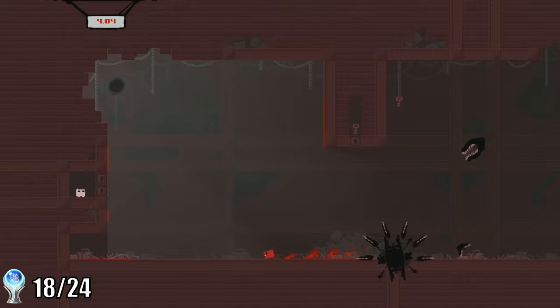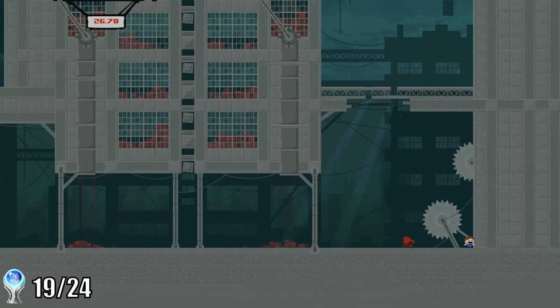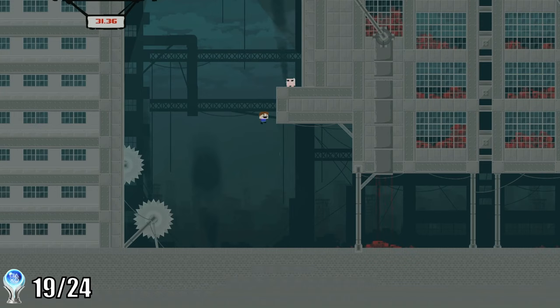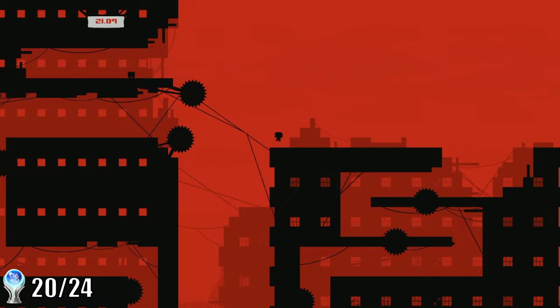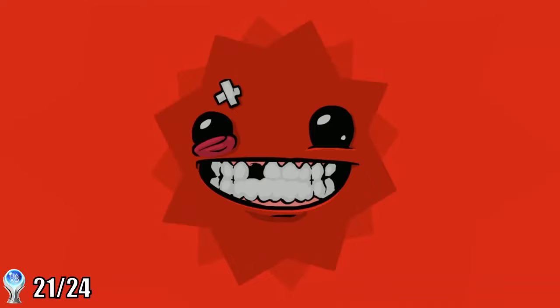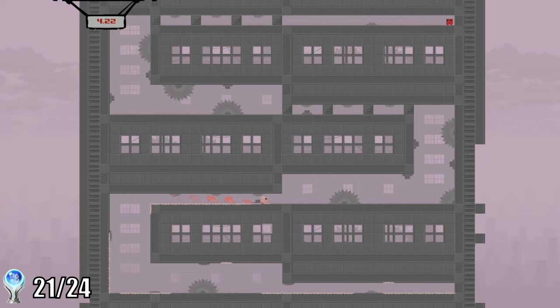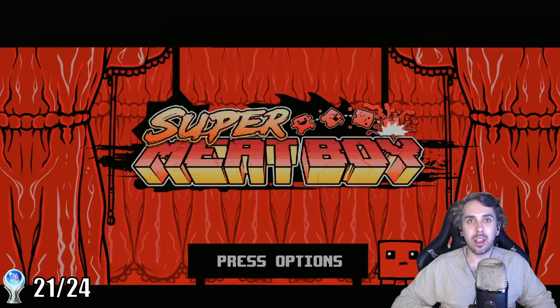The next day I managed to finish off dark world hell and even the light version of world five. I was back on pace, but with only one day remaining and the three hardest trophies left, I realized this wasn't going to happen on time. On my last day before leaving town, I managed to finish dark world five and get a lot of good practice on the light version of the final world, but I had to admit defeat and leave for a month with two trophies remaining.